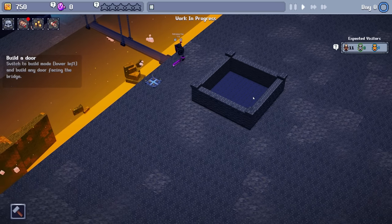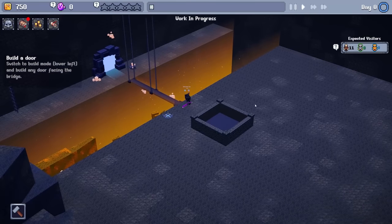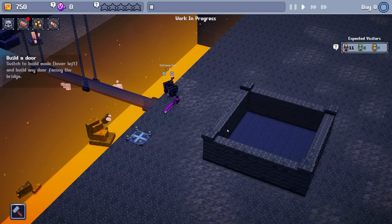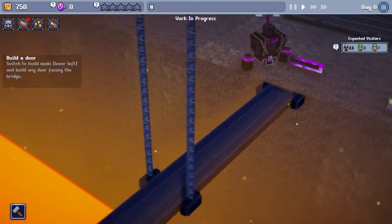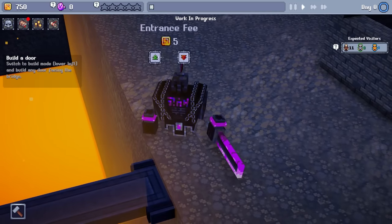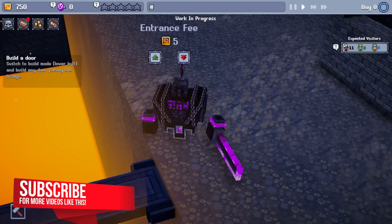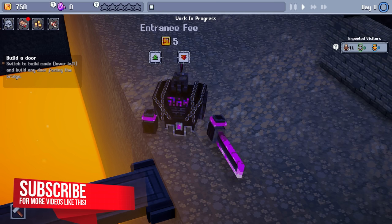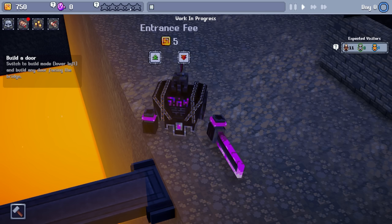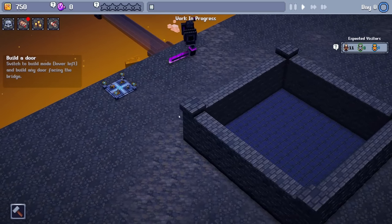This is Dungeon Tycoon. It's a management tycoon game. You play as the dungeon master and this is the sort of canvas that we have to work with. The premise is very, very simple — we want to create a compelling experience for all of our intrepid hero customers. We've got a little entrance thing over here, like the knight from Monty Python. We can adjust the entrance fee; five coins seems fine. When we open our dungeon we're going to have 11 regular warriors. We've got a little star rating up here — we want to try and make a prestigious and compelling dungeon.